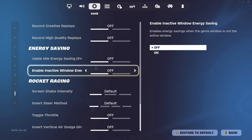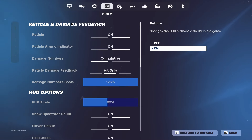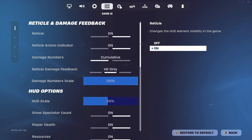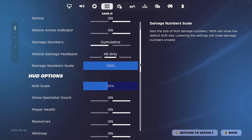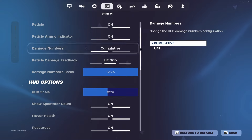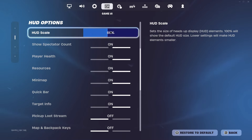Replays I have them on, but it causes input delay, so turn that off when you want the least input delay. These settings especially can drastically improve your game when turned off. For the game UI, the reticle is your crosshair — that should of course be turned on. The reticle ammo indicator lets you know how many bullets you have left in your shotgun or AR, which is good to have since it's in the middle of the screen. I have damage numbers on cumulative so you know how much HP someone has without calculating it yourself.